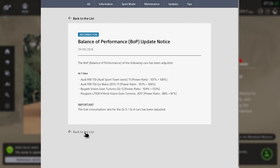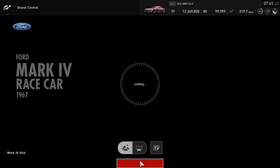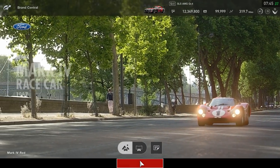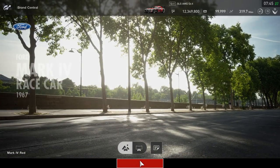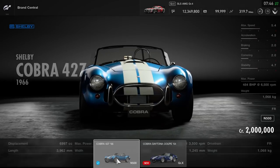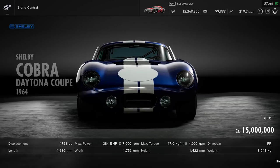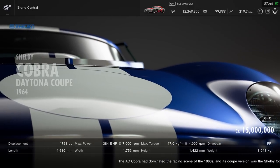Group 3 and Group 4 cars have had their fuel consumption rates adjusted, which is interesting — hopefully that addresses the overpowered Citroëns and NSXs. Looking at the new cars, there's the Ford race car from 1967 at 20 million credits, which I won't be buying anytime soon. I've only got 12 million left. Then there's the Shelby Cobra Daytona Coupe 1964 — a lovely car — but at 15 million credits.